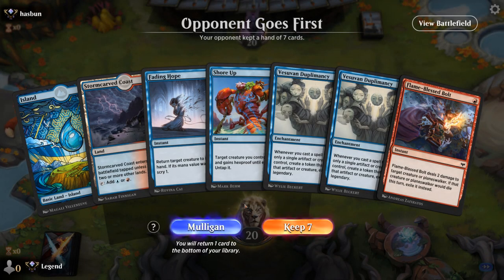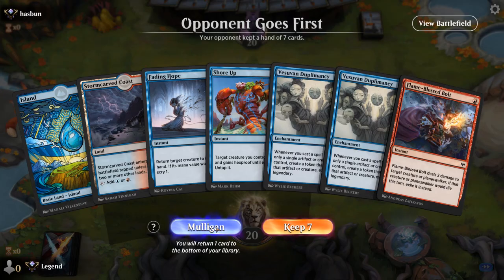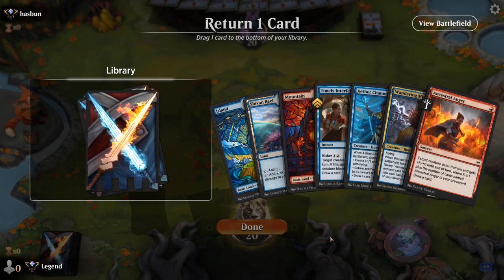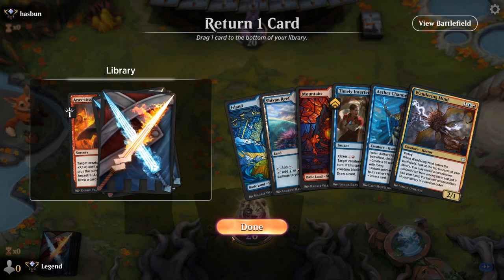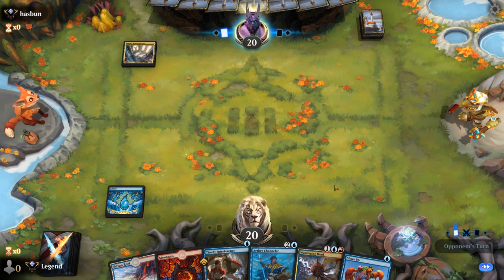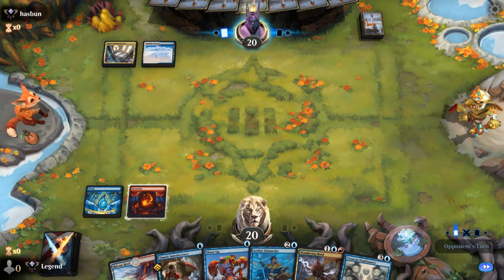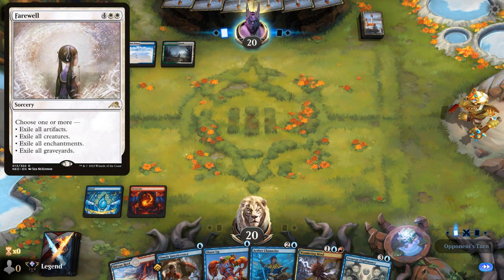Game three: we're on the draw. Our opening hand has no creature, no third land, and is too far from getting Duplomancy going — we mulligan. The new hand is better. We keep Interference which can also be used on opposing creatures. The opponent appears to be on a tokens deck, and Duplomancy shows up early. We just need to hit our land drops and hope our spells resolve. Opponent could be playing Farewell, which is one of the more effective sweepers against us since it can also deal with enchantments.